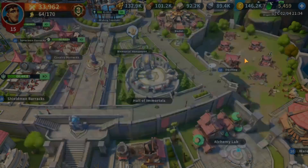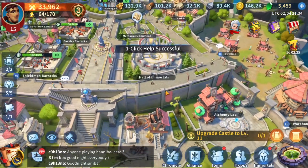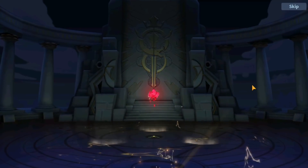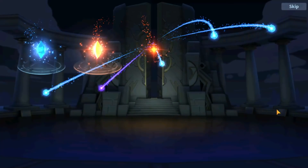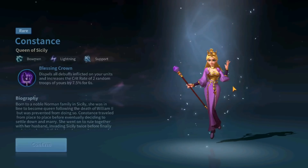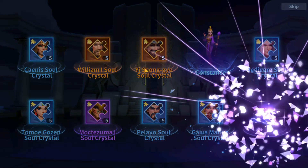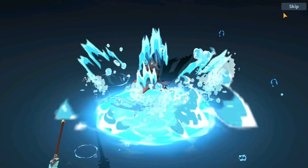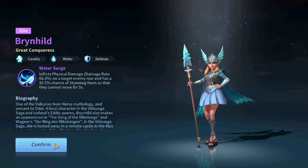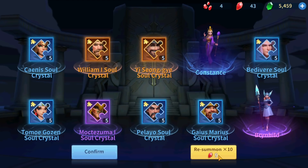I'm definitely going to post videos of our wars and city captures, but for now let's do some 10-pulls because I need better immortals on this account. I got constants but I got a legendary in the end — and Brunhild! I really wanted her. I got her from the first pull — that's amazing. Now as many water commanders as I get, that's going to be great.